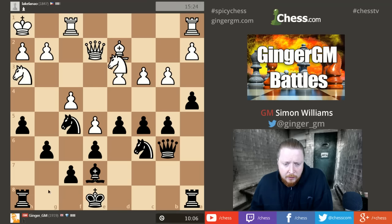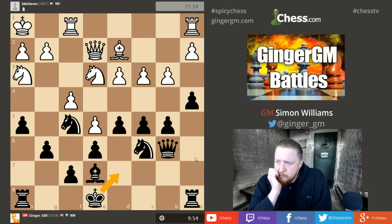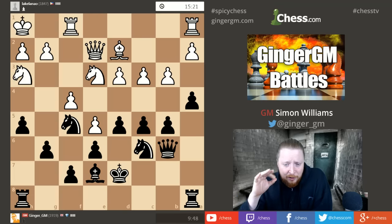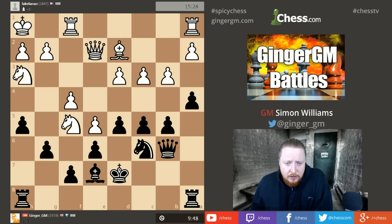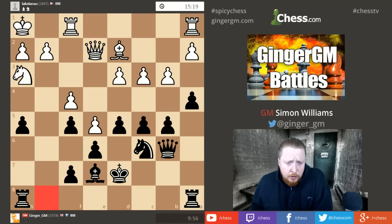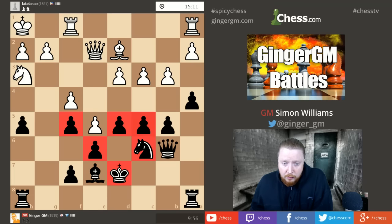I'm now looking at castling kingside, but since I'm opening things up on the queenside I probably don't want to go there. My opponent is looking at taking off my knight on f5. I'm thinking my king is actually best on d7 — if he takes my knight I want to recapture with my g-pawn. I want to connect my rooks. King d7 is the best square. You can break rules in chess if there's a firm foundation — my king is clearly better on d7 because I've got two lines to potentially attack on.